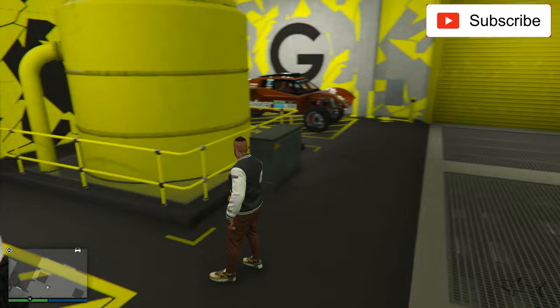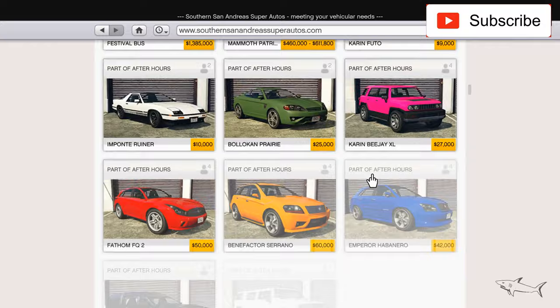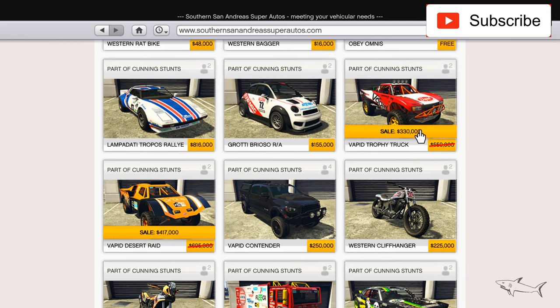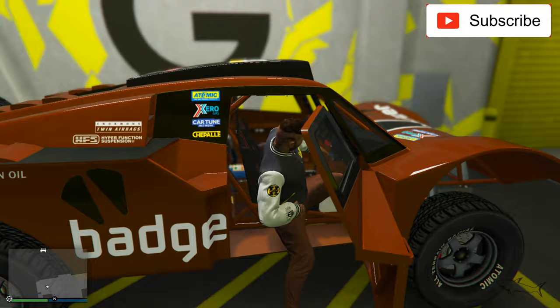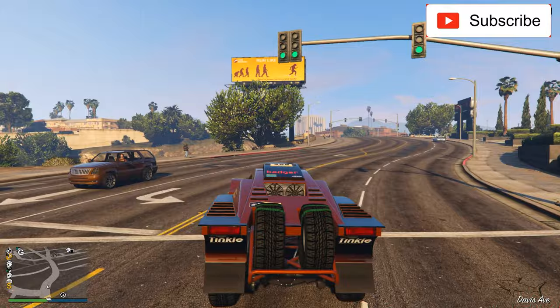Let's start with the most expensive one. The prices are something very important to consider. You can buy the Trophy Track for 470k on sale and the Desert Raid is only 330k. The full prices are 700k and 550k respectively, so the Trophy Track is the more expensive one.